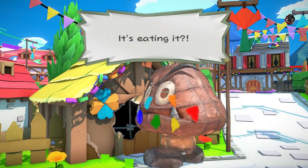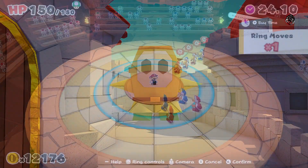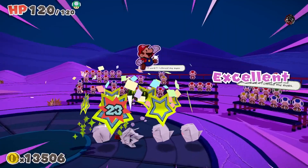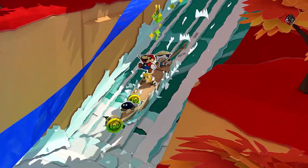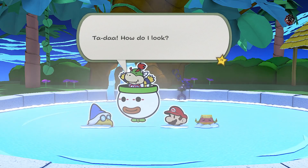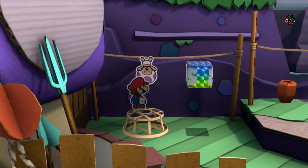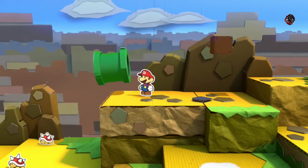A giant origami Goomba was seen chowing down on houses, origami Shy Guys were on prison duty, and origami Koopa Troopas were directly taking Mario on in Origami King's new ring combat system. Olivia is the only friendly origami character known thus far. The flat paper allies include a laid-back Bom-Om, a Blue Toad, the wizard Kamek, Bowser Jr., and supposedly Luigi, who has not made an appearance in any footage. Countless other paper NPCs aid Mario on his quest, including shopkeeping Shy Guys and miscellaneous Koopa Troopas. And Bowser's there too — kind of.